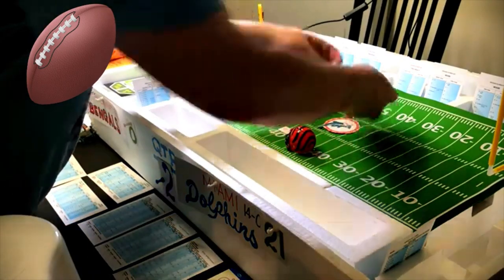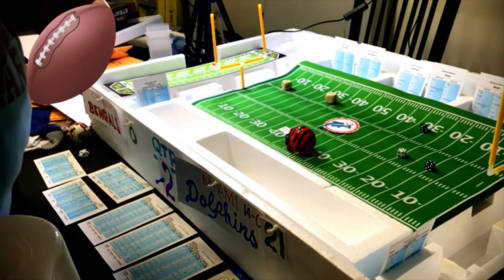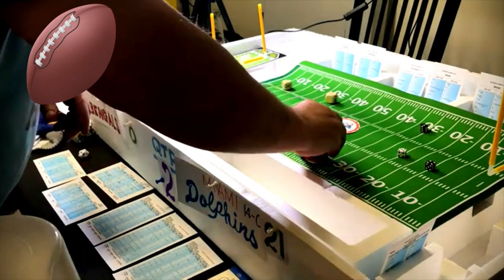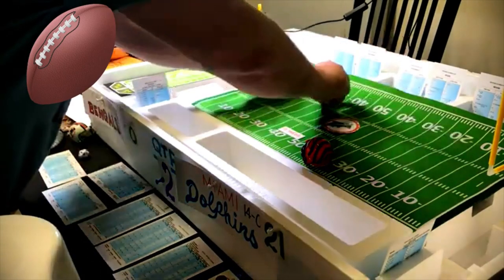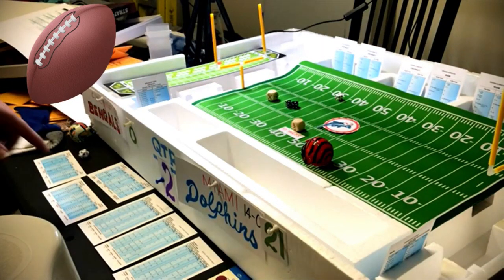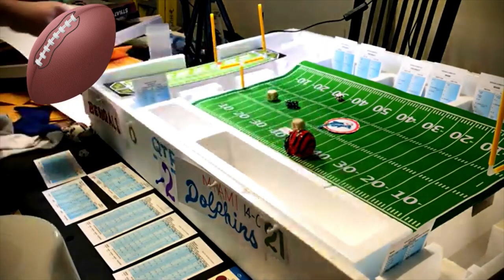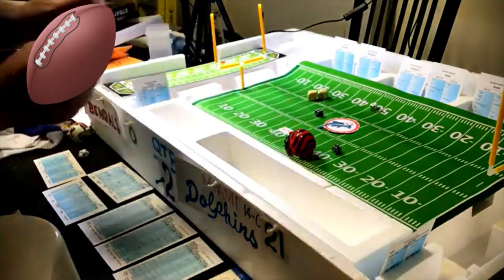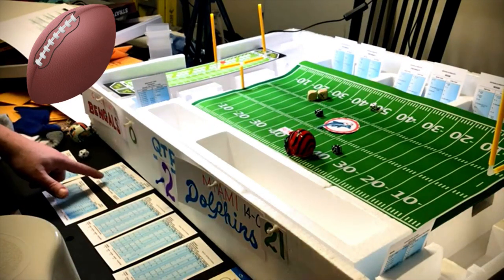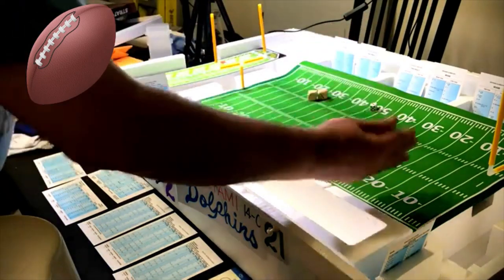Bengals need urgency — long to flanker, doesn't matter about guess — roll a seven on Miami's long pass defense, negative nine. Now flat pass to Trumpy — defense right, roll a four — seven yards, getting the loss back. Third and twelve, two-minute warning. Time won't move. Short to split end — defense right, roll a ten — incomplete.